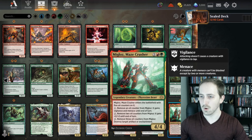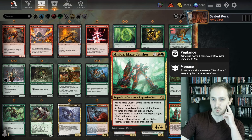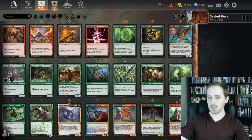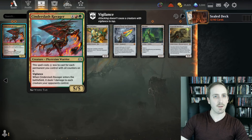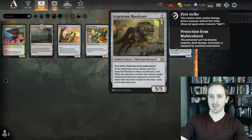Looks like one of our rares — it's a 3-drop 4/4 that comes into play with five oil counters. You remove an oil counter to give it Vigilance and Menace, or pay two and remove two counters to get plus 2/+2. If you pay three and remove three, you can destroy an artifact or enchantment. That's pretty good.